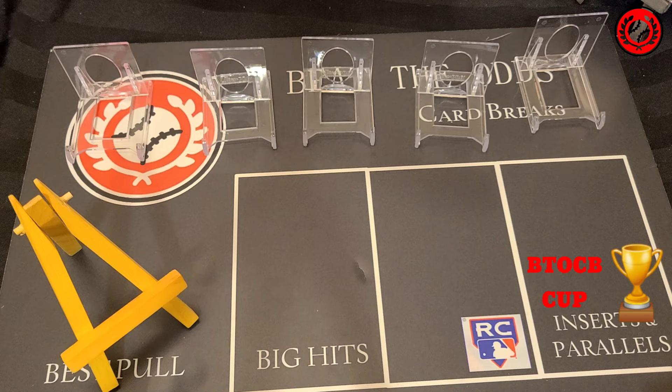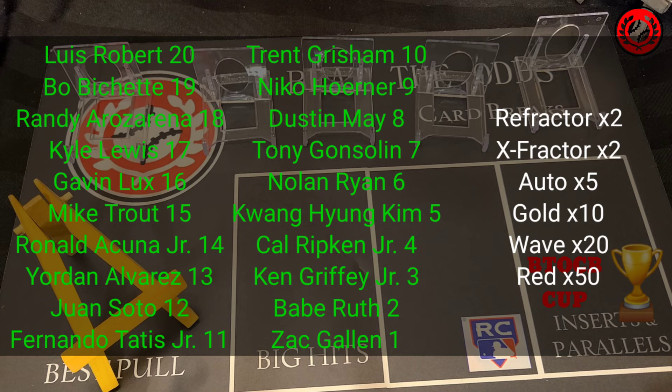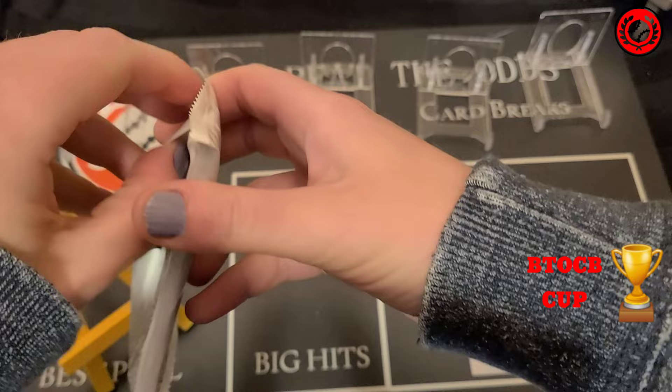We're going to put our big hits on the board — hopefully there will be a lot of them. For those who haven't seen the rules: there are 20 names we are chasing in the set, assigned point values 20 to 1. If we pull one of them we get those points. If we get one in a parallel, we get a multiplier — Refractor and X-Fractor is times 2, Gold is times 10, Wave is times 20, Red is times 50, and the auto is times 5.